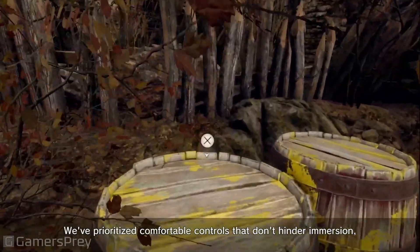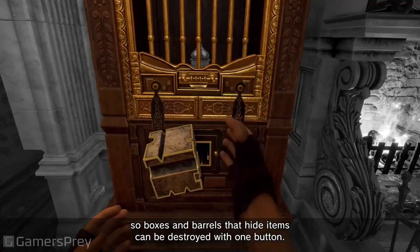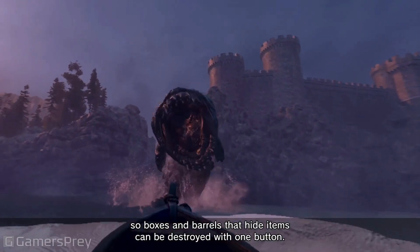We've prioritized comfortable controls that don't hinder immersion, so boxes and barrels that hide items can be destroyed with one button.